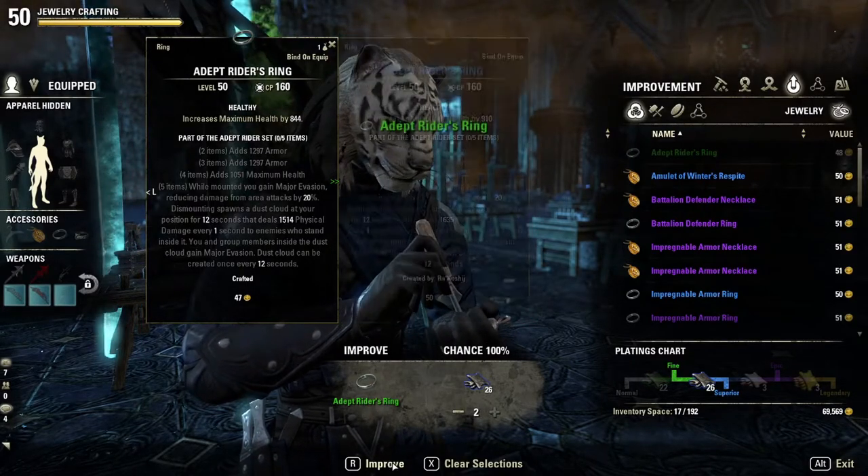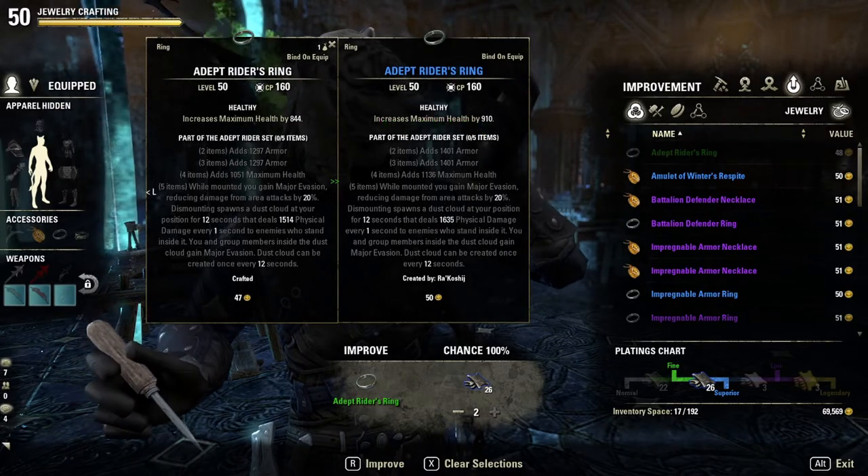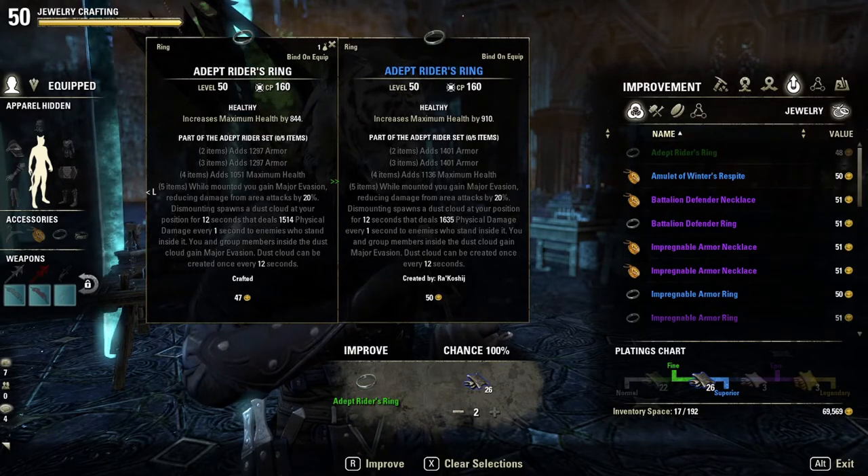Once the correct item is chosen, simply hit improve and there you go. Now you know how to make your own jewelry, as well as how to improve it to the quality you desire. Let me know in the comments below what your favorite set is. Mine is probably Hunting's Rage — I use it on an absolute ton of my characters.